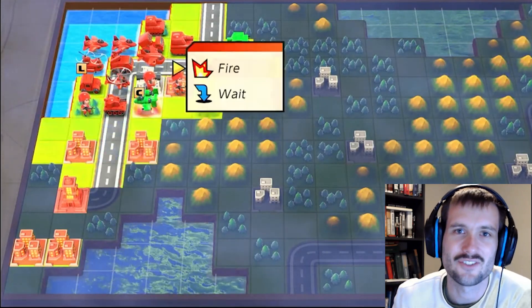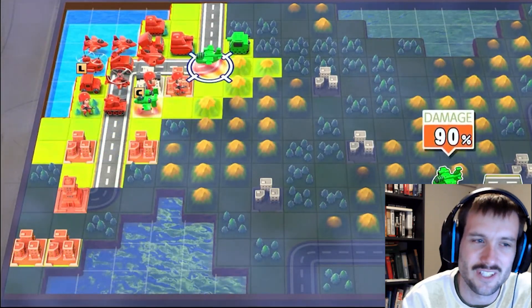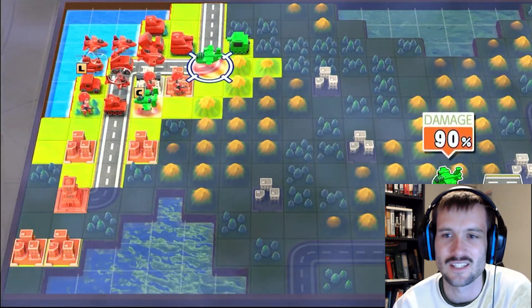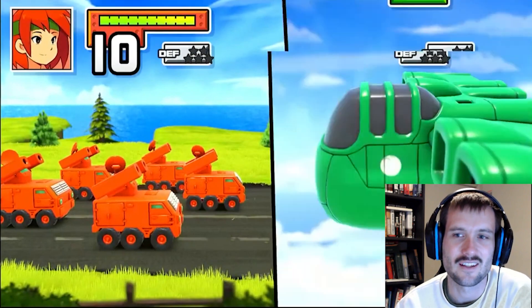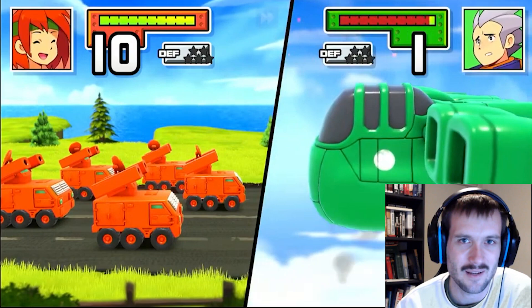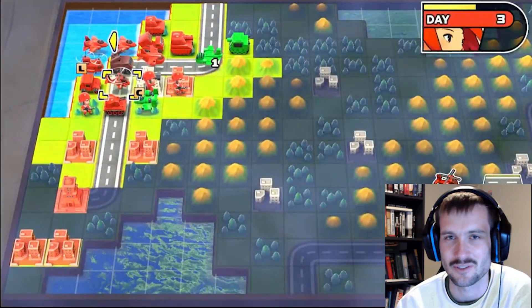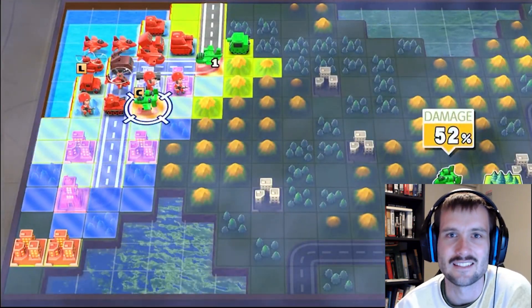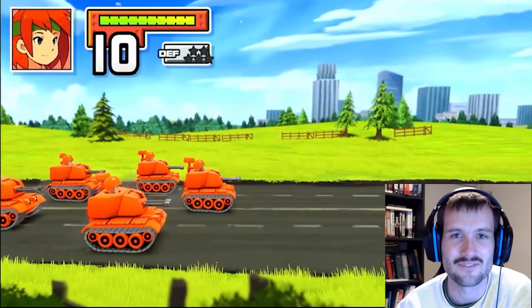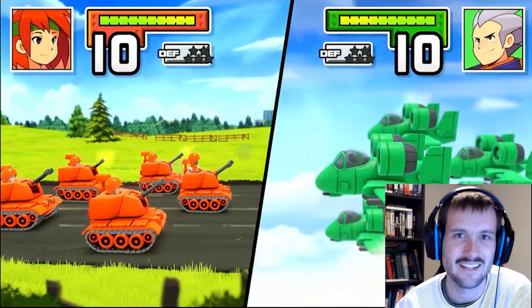G'day everyone and welcome back to WoodyJ Plays. I'm WoodyJ and today I'm here with more information regarding Advance Wars 1 Plus 2 Reboot Camp. This time it's around unlocking what many consider the most difficult and infamous map of the Advance Wars 1 campaign, especially when played in hard mode — the Rivals campaign. And also unlocking what is many people's favorite commanding officer, Nell from Orange Star.